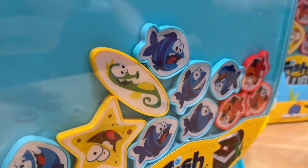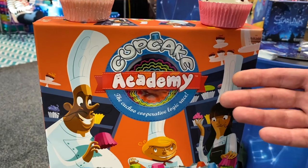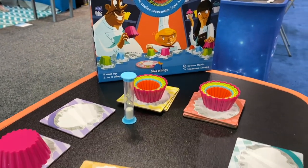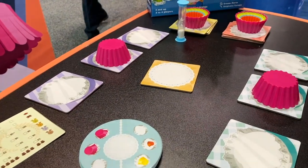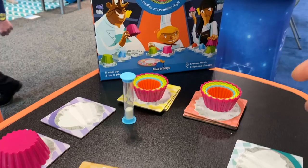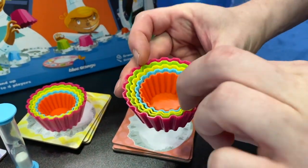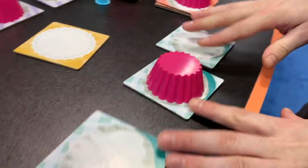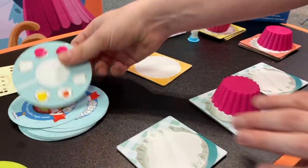This is Cupcake Academy, a cooperative speed logic game for two to four players, ages eight and up, with each round taking seven minutes. Each player begins with a stack of five cupcake cups upside down on one of their three plates. You want to make your cupcake cups match the challenge card, moving one cup at a time between your plates or the central plate.